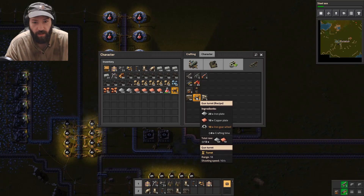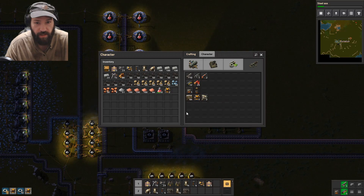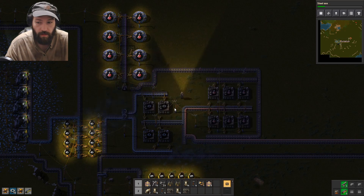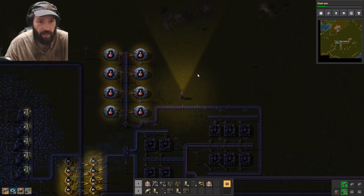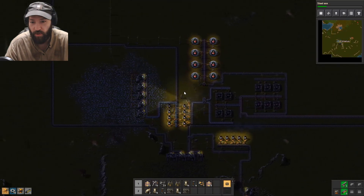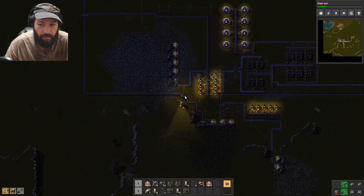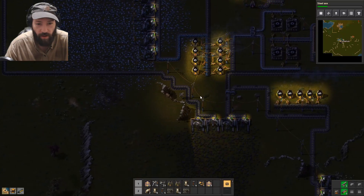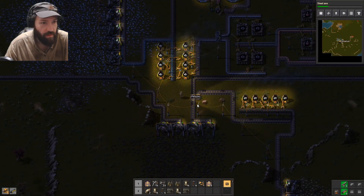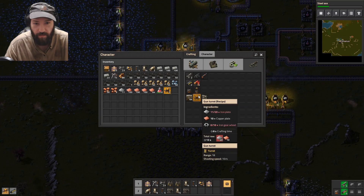What I need here is I need like a couple of gun turrets, and we'll make some gun magazines, because I am not sure about where — if anything bad happens. Some noise just scared me and I don't know why.